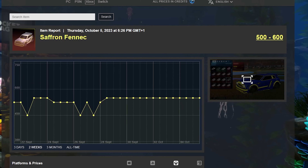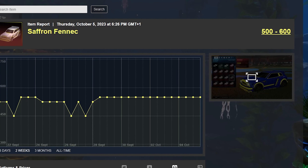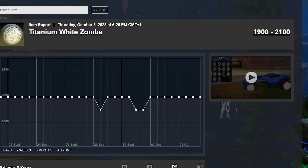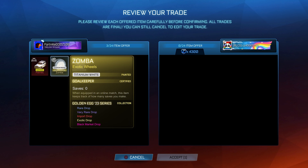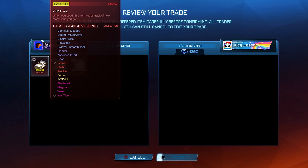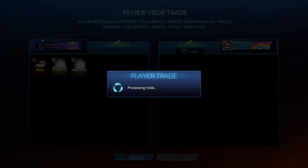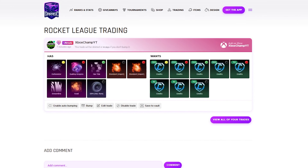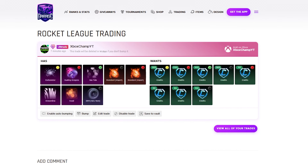I'm going to be selling a Saffron Fennec and 2 White Zombas in the same trade, which is perfect — selling 3 items in the same trade will save me so much time. I'm going to be getting minimum value for all of these items, and they are high-demand items so they're not hard to sell anyway. Selling more than one item in the same trade always saves time, so there we go.